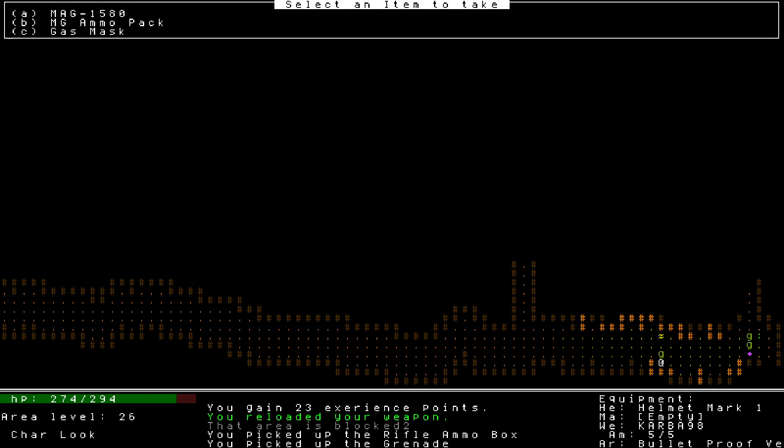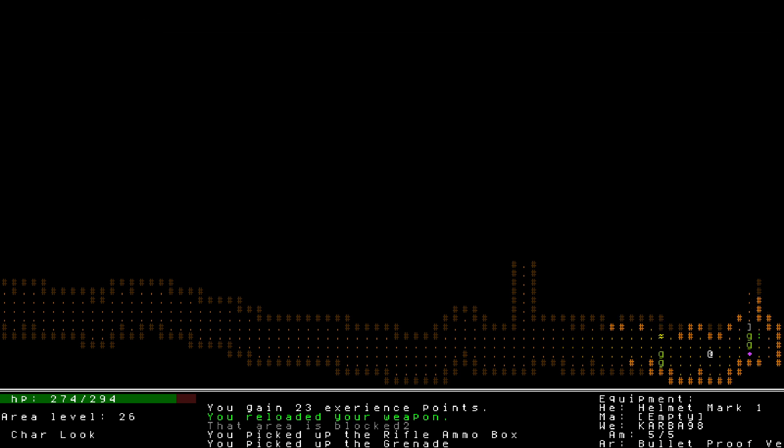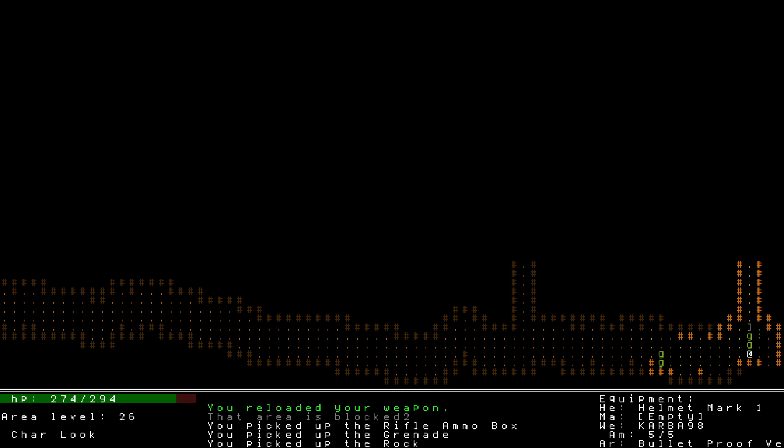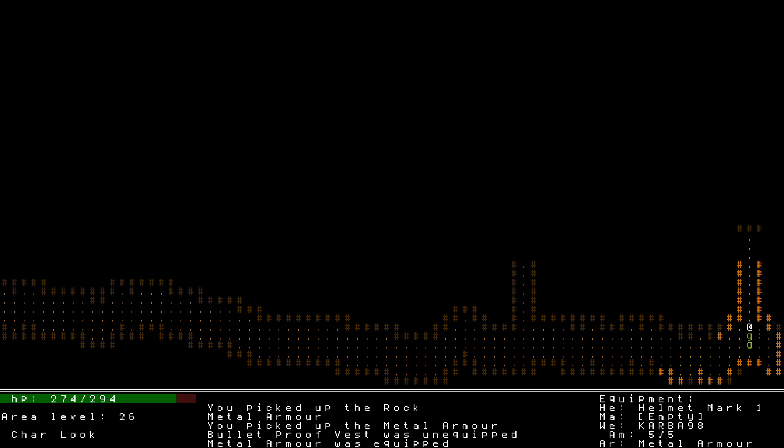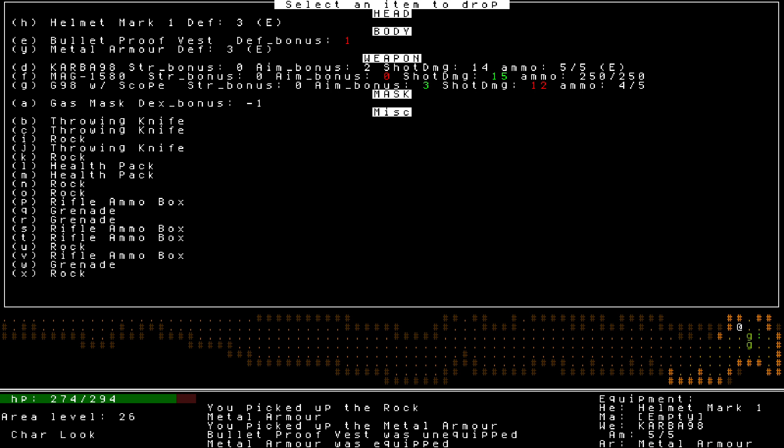Let me get that grenade. Four of these. Two scouts. This is a helmet — metal armor. Defense bonus three on the metal armor. Yes please. No dexterity penalty.